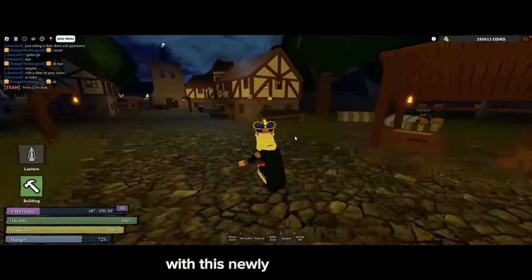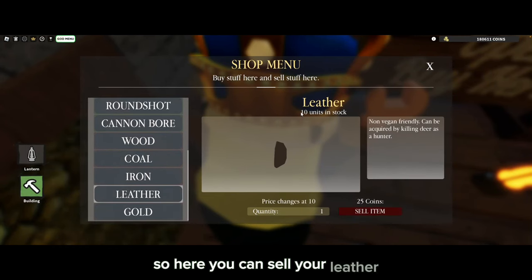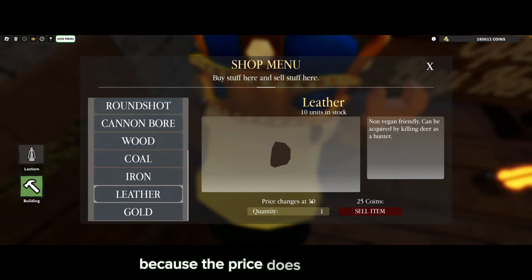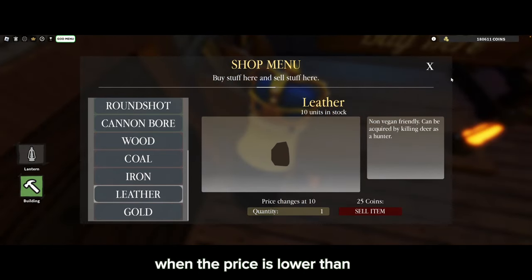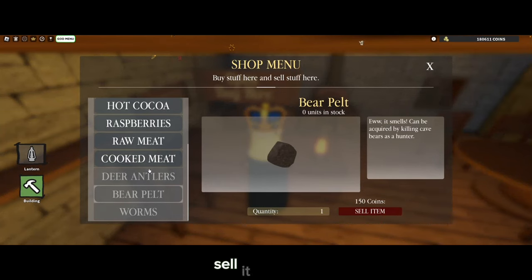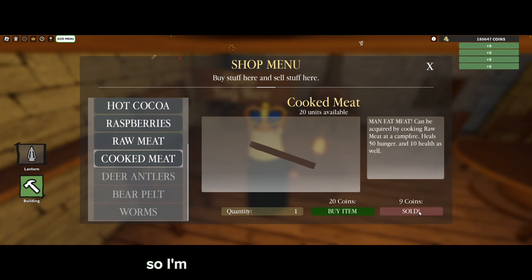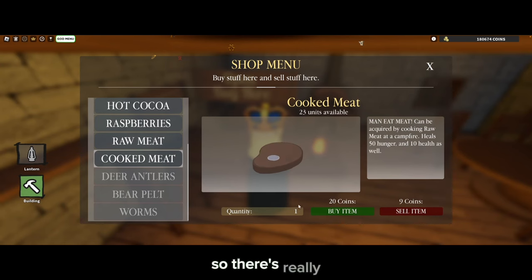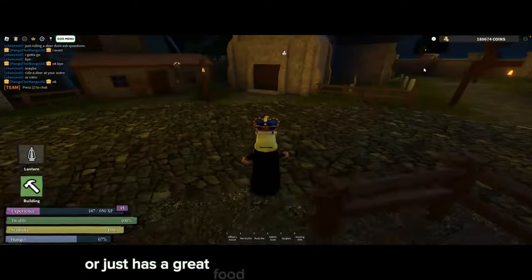Now I'll show you how you can sell your leather. There are already 10 units in stock, so I'm not going to sell anymore because the price changes at 10 — you'd only make 25 coins, whereas if there are only nine in stock you'll make 125 coins. It's much more efficient to sell when there are fewer than 10 units. Now let's sell our cooked meat. If you don't want to cook your raw meat you can sell it raw, but you'll make a little less — seven coins versus nine coins. The price for meat never changes, so any time is good to sell it.